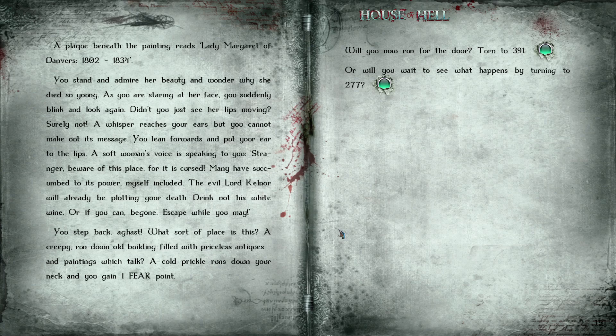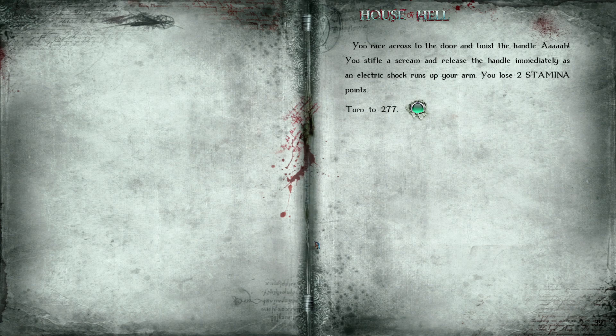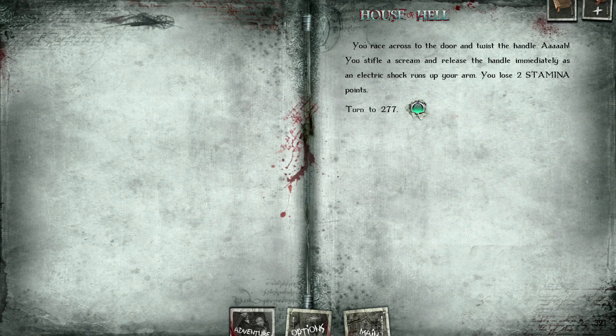So — avoid drinking the white wine, Lord Kalnor will be plotting my death. The paintings all give you a clue, there's no wrong answer there. Well, I'm assuming running for the door won't do much, but let's just do the expected option and run for the door anyway. You race across and twist the handle — you stifle a scream and release it immediately as an electric shock runs up your arm. You lose two stamina. Ouch — I don't remember that happening.